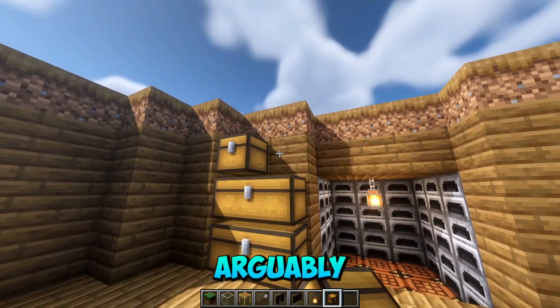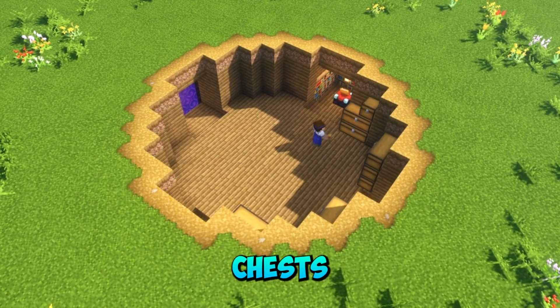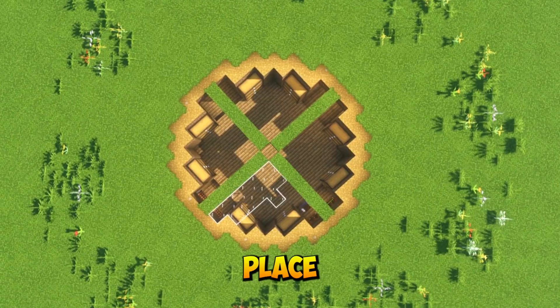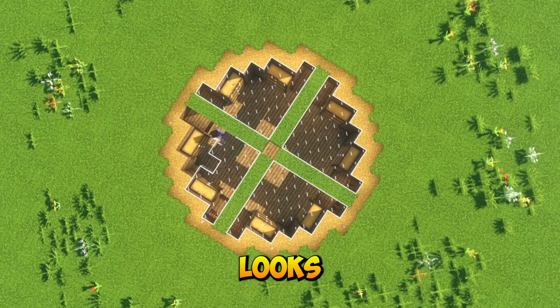The thing that every Minecraft player arguably needs the most is an absolute abundance of storage, so I place chests on the walls around the whole base. Then we bring grass into the center like this and place glass in the open gaps, as it'll allow a lot of natural light in and it just looks cool.